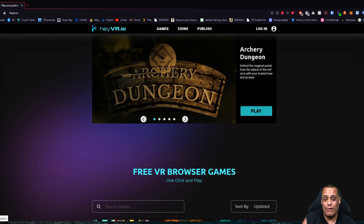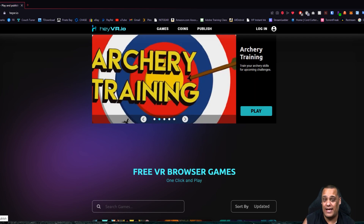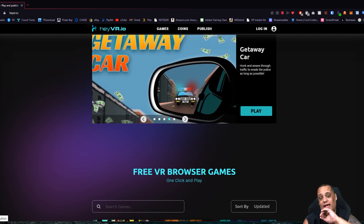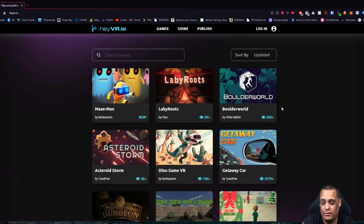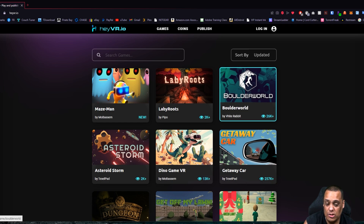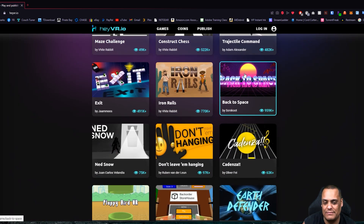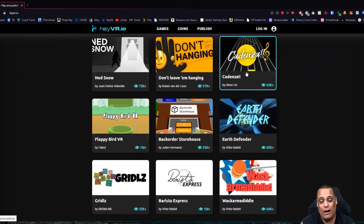Basically, you open up the web browser on your Quest or any VR headset and type in heyvr.io — it'll bring you right here. I'm showing you on my PC right now, then I'll switch over to the VR headset. If you want to browse first and see what games they have, you can do that. They have games you might enjoy — not brand new AAA titles, just little games that are fun if you're bored or tired of playing what you already have.